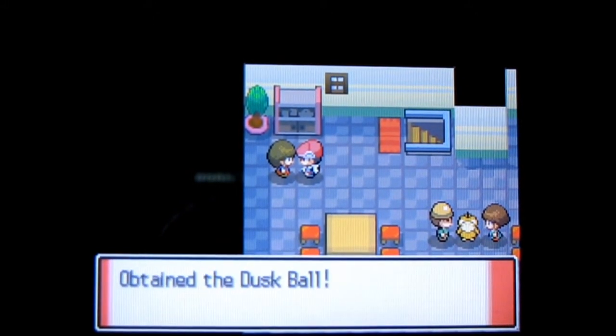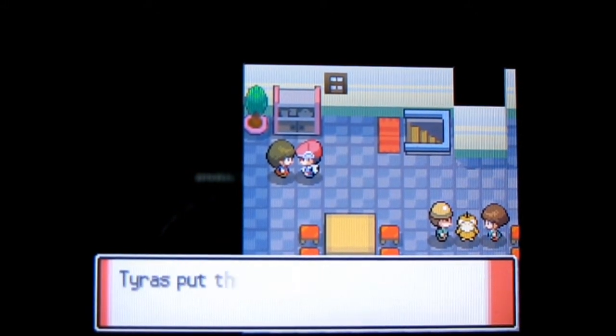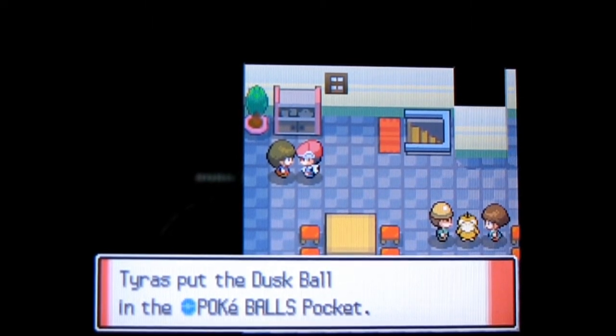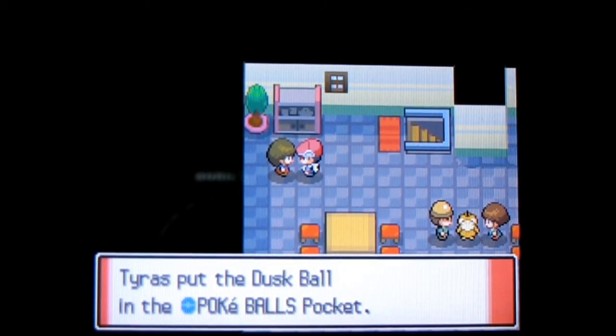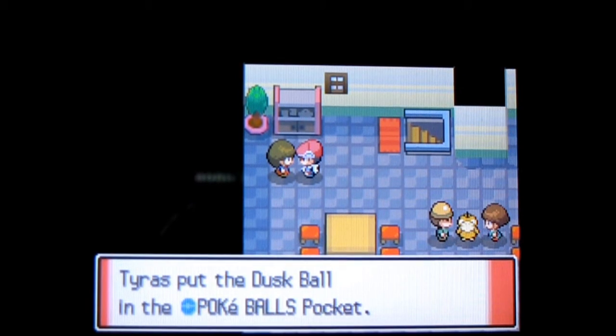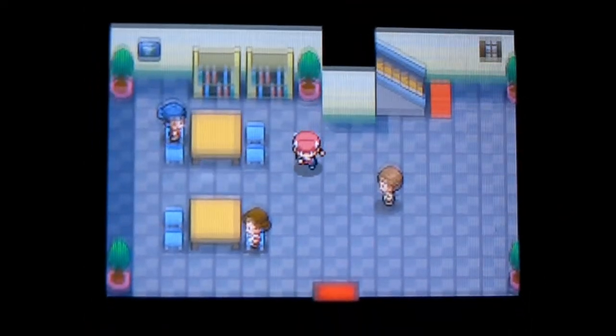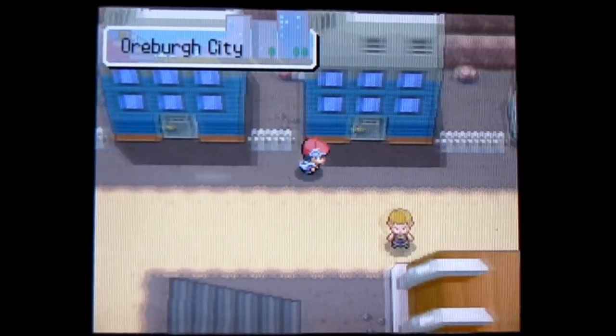Speak to her and she'll give you the Dusk Ball. A Dusk Ball is a very good Pokeball - if you're using it either at night or in a cave, somewhere that is dark, it'll have a massively boosted chance of catching a Pokemon. It's one of those specialized ones that work better in certain conditions. Always good to have a Dusk Ball.